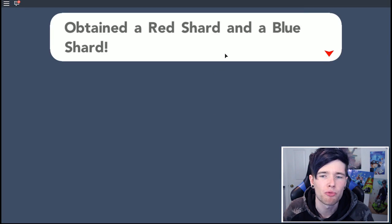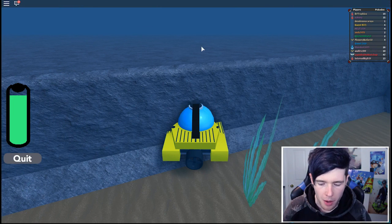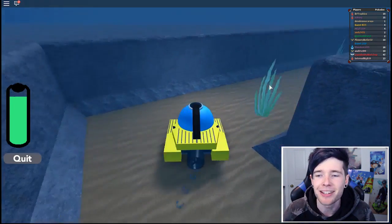The wall collapsed. I obtained a red shard and a blue shard. I think you trade them in for the elemental stones - the red one will be a fire stone and the blue one will be a water stone. Deep sea diving - I wonder if we can find Pokemon down here as well.